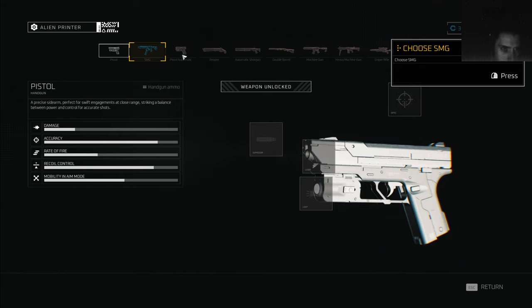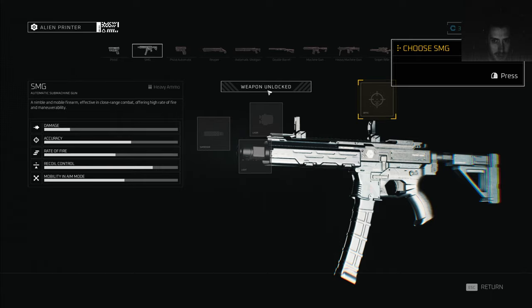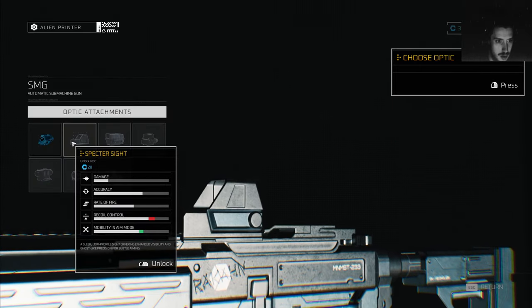Oh, look at that — that's all we can get. Weapon unlocked! I can't press anything else — can I put something on top of it?